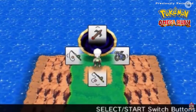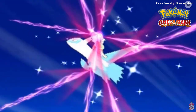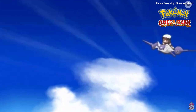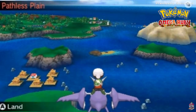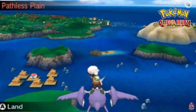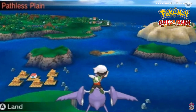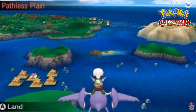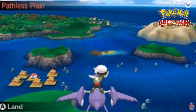We're gonna have to wait because today is Saturday. When soaring by Pacifidlog Town you'll discover a large island called the Pathless Plain. When you land, find a small path to a peninsula with a portal — interact with it and Virizion, Terrakion, and Cobalion will challenge you. Cobalion can be captured on Sundays, Wednesdays, and Fridays; Terrakion on Tuesdays and Saturdays; and Virizion on Mondays and Thursdays.